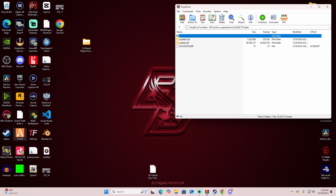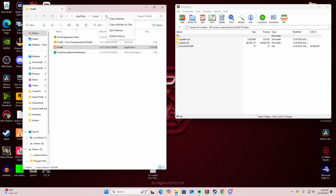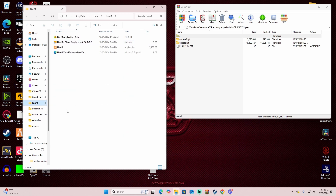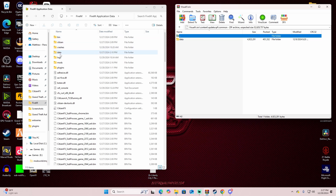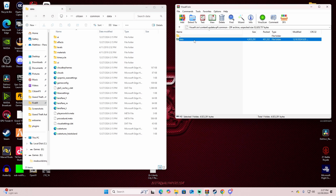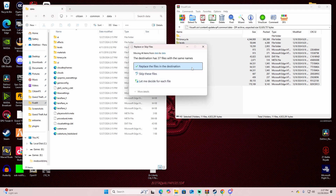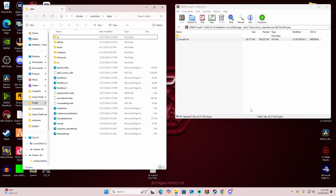Right-click on your FiveM shortcut and open file location. I pin this to quick access so it's always handy. This brings you to your FiveM folder. Go to FiveM Application Data, then Update RPF, then Common, then Data. So the path is: FiveM Application Data → Citizen → Common → Data. This is your FiveM directory. All of the Visual V files get dropped right into this data folder — yours might look different since I already have it installed.